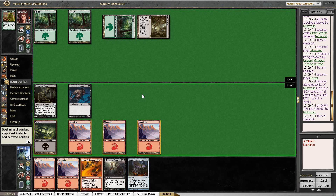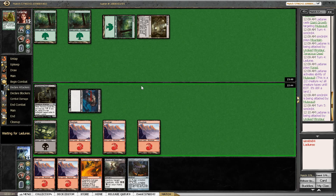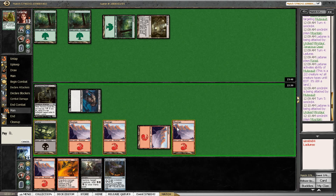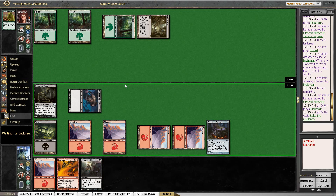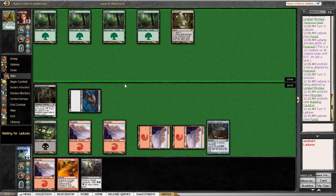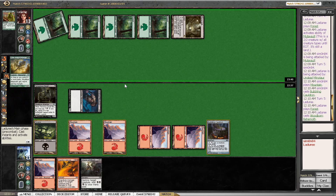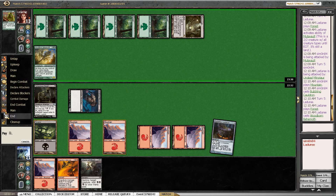Bubbling Cauldron changes things — it makes it really easy to just keep back the Tenacious Dead. In fact, we could have just attacked also, because dealing damage is no more important than preventing damage. In retrospect I should have just attacked for one; if the opponent animates Mutavault then we are still very far ahead. Missed a point of damage there.